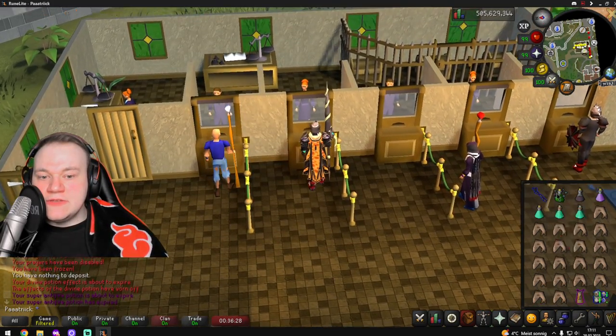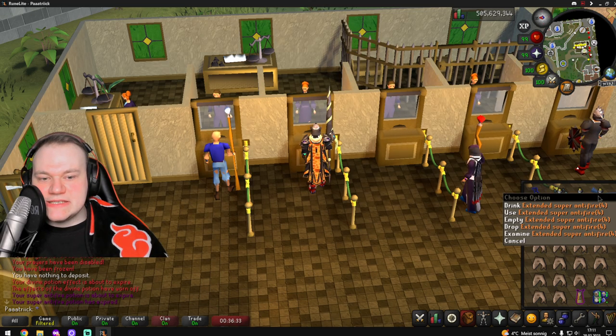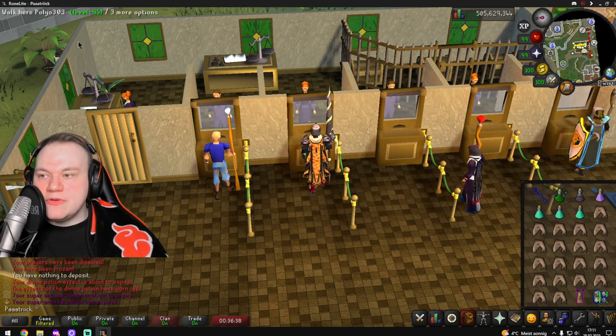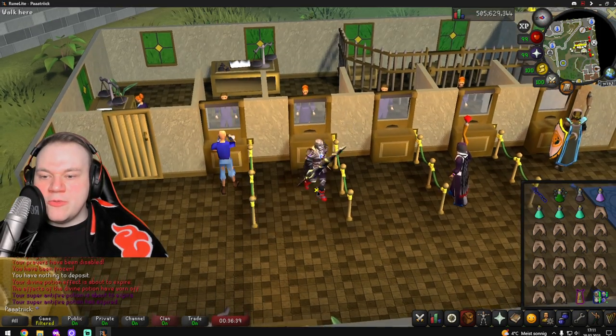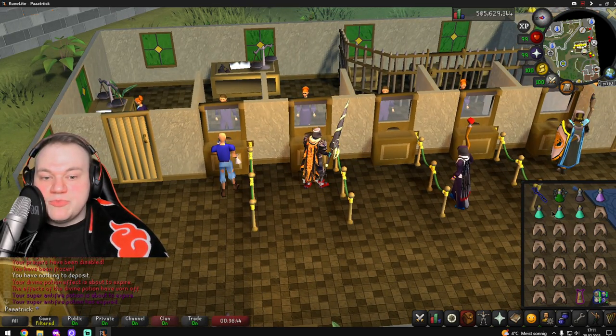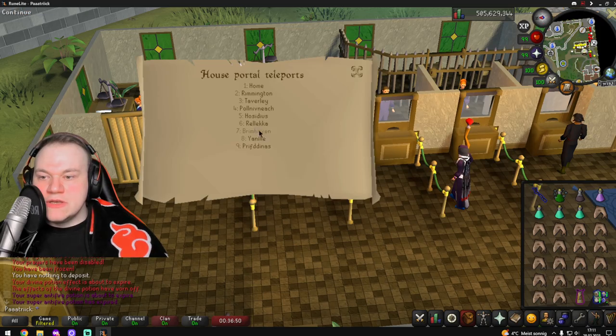Inventory: Divine Super Combat Potion, Anti-Venom Plus, and Extended Super Antifire — really important. I like to bring three prayer potions depending on how many kills you want to do; two or three is the max. The rest of your inventory is food.